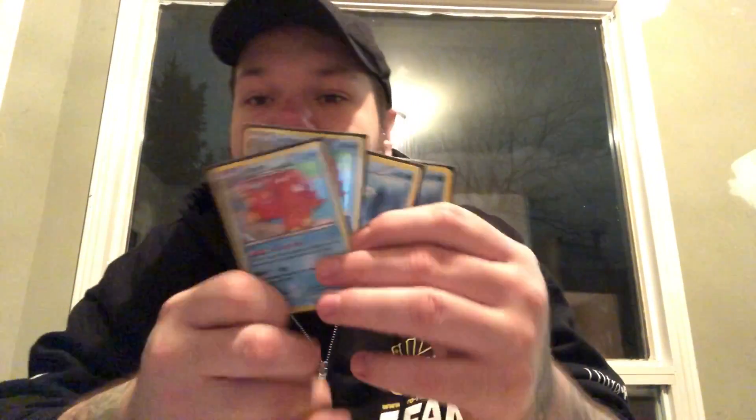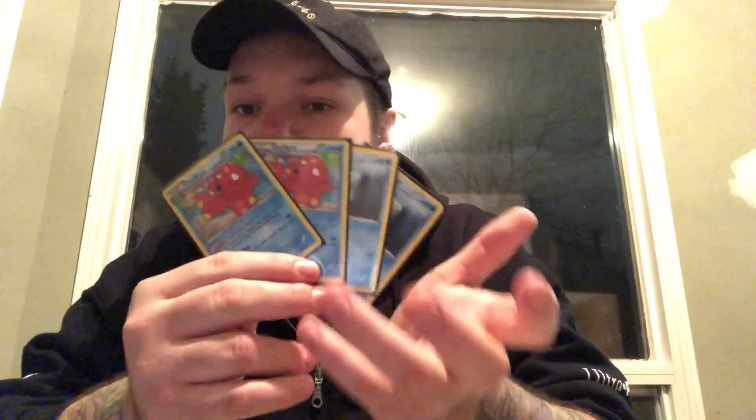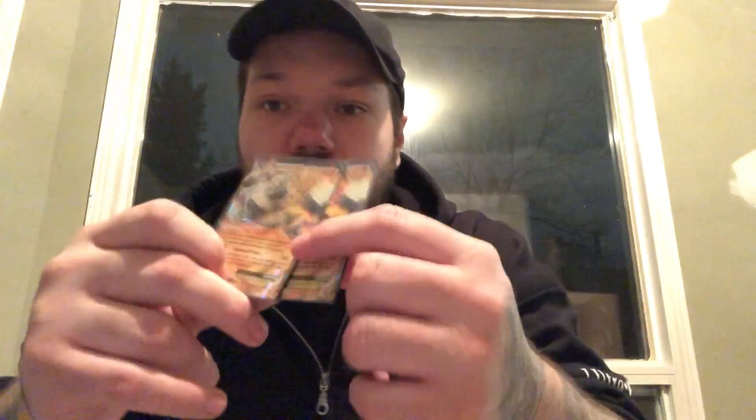In this deck we have Octillery, because we play Brooklet Hill. It's really good for just getting things set up — you can get a Remoraid, a Buzzwole, or any Pokemon in your deck for the most part, so it's great for draw power. Regirock, with its ability Regipower, can do an additional 10 damage, and that's really all you need to start doing some big numbers with Buzzwole.